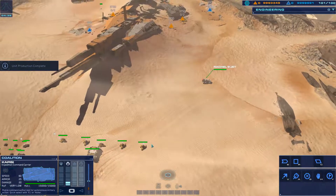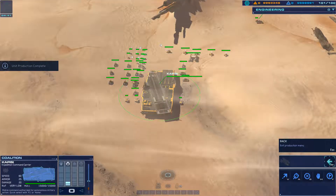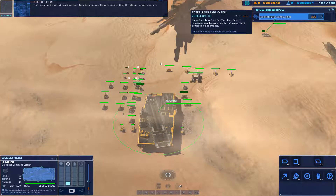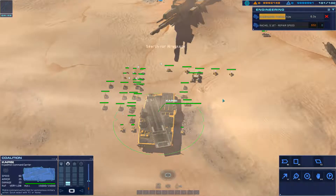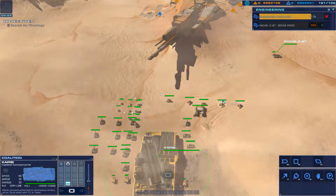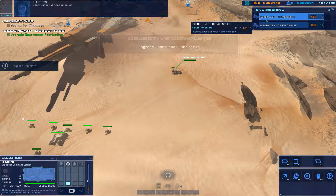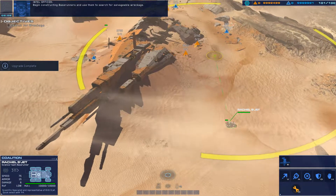Searching for additional wreckage in the valley ahead could be difficult. If we upgrade our fabrication facilities to produce base runners, they'll help us in our search. Base runner fabrication online. Begin constructing base runners and use them to search for salvageable wreckage.